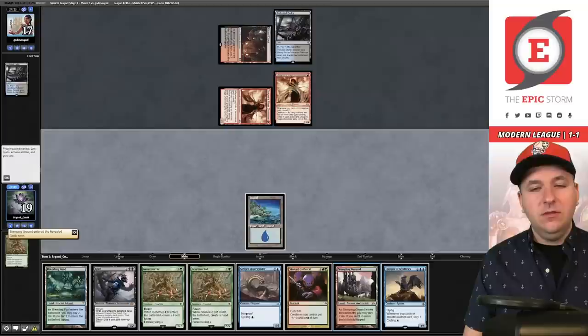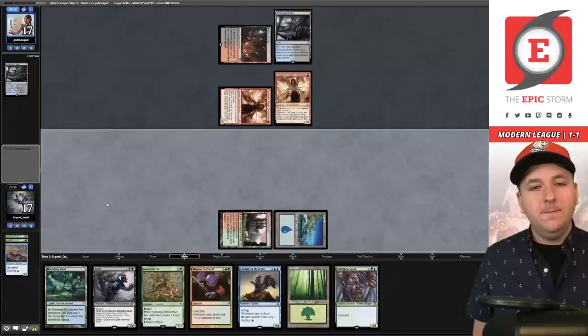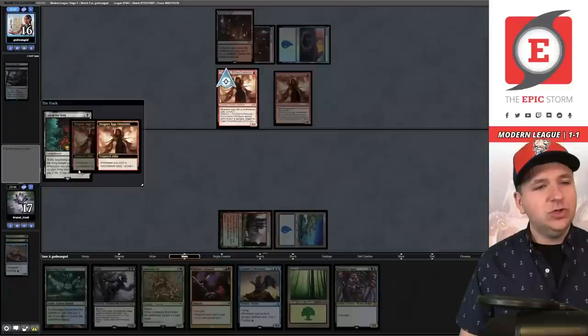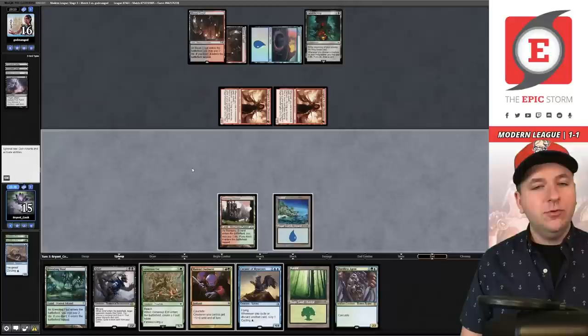We draw Curator of Mysteries. We thin again with Generous Ent to grab the basic Forest, then cycle Striped Riverwinder looking for a black card for Grief — no hit, but it's a little Thoughtseize protection. They grab a tapped Blood Crypt — looks like Death's Shadow. The ring tempts you: at the beginning of your upkeep you may pay two life to draw a card. They mill a Thoughtseize; we take two. They have three cards in hand. We look for a black card for Grief off the top — nope.